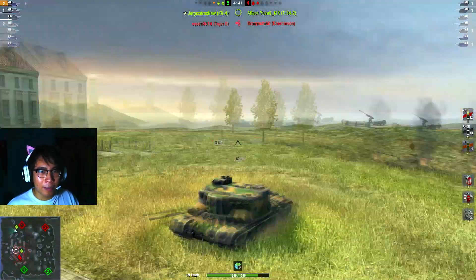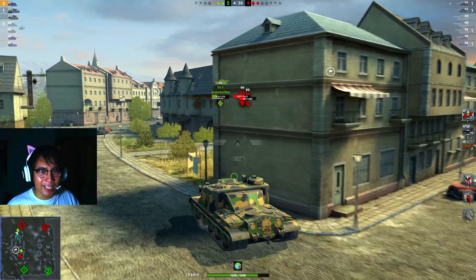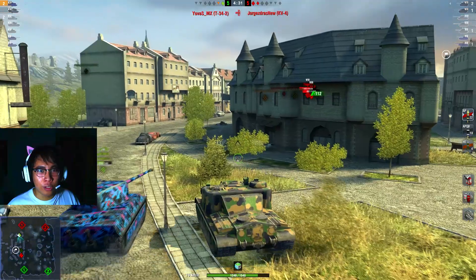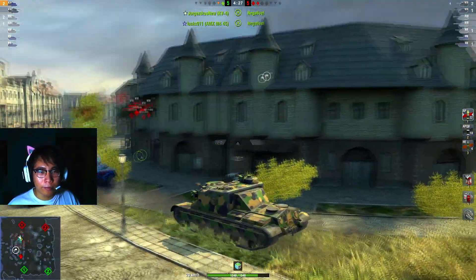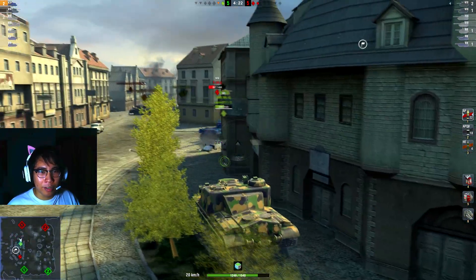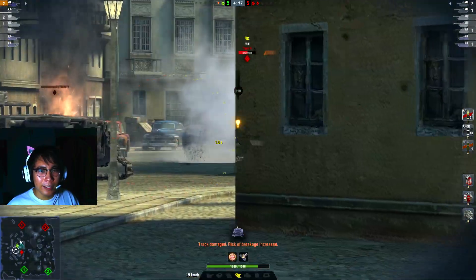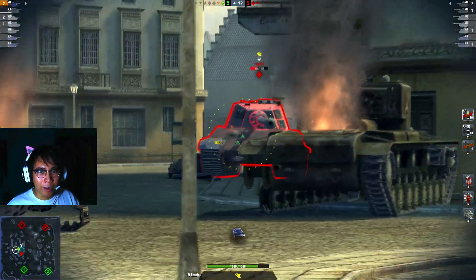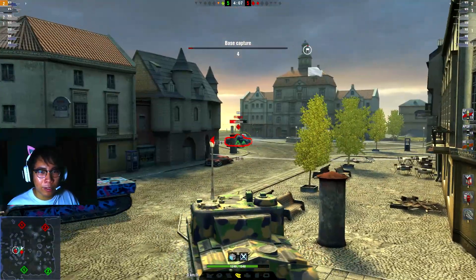We just have to finish off this IS-6 — come on, breakthrough tank, work! We bounce again on the IS-6, but yes we finally get through. Now we've got to turn back and help Bronyman, but Bronyman just gets finished off by the Tiger II. I need some speed — gas, gas, gas! We've got to rush to the center and take out this Tiger II — come on, come on, breakthrough tank away!